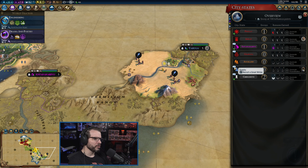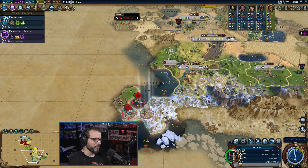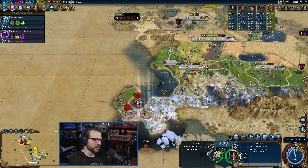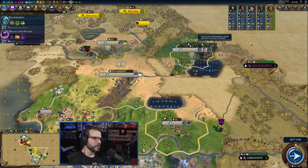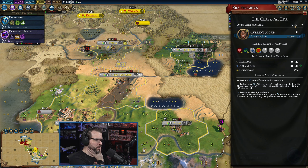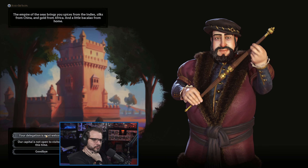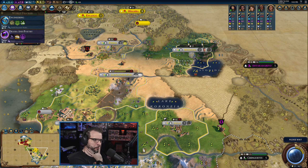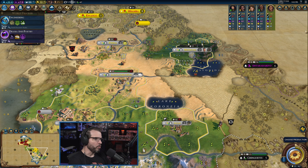You want a general, you want an engineer, you want a writer, and you want a Greek Informatory — don't we all. He's still just a galley, so if he wants to attack me it's not going to hurt too badly. About to get a few era points here. He's friendly with us — I don't even know where he's at, so we might just be friends with him straight up.